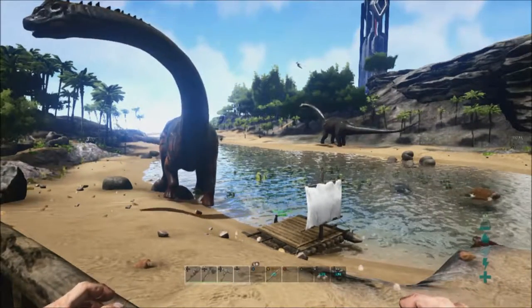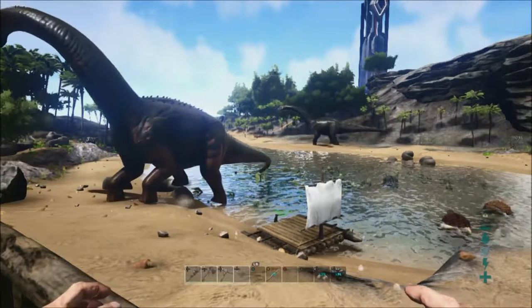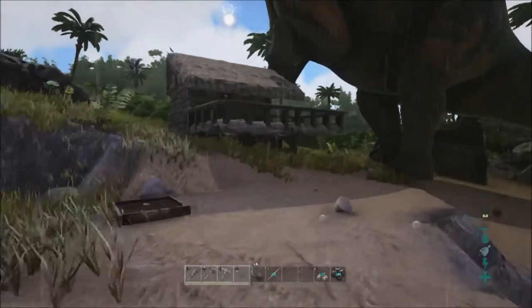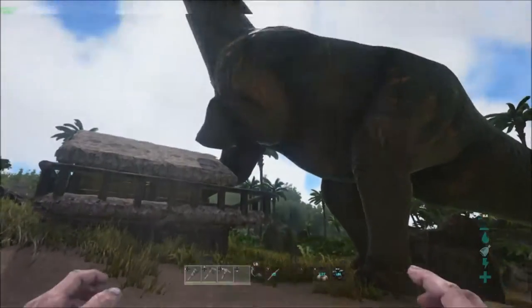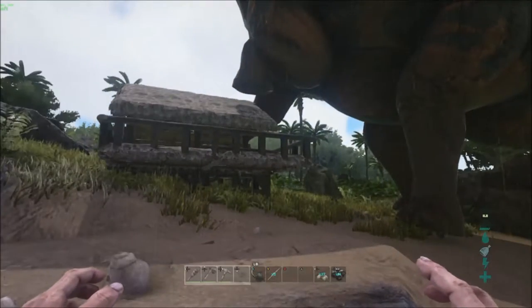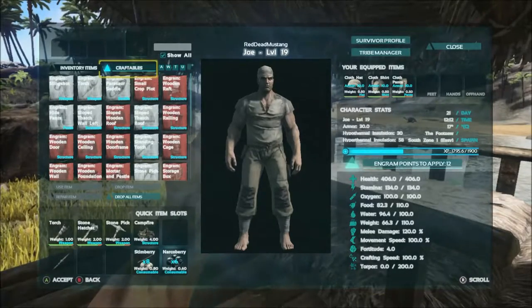I was also concerned he was going to trample my lovely raft, but he didn't in the end. Then in the same session he walked towards my little wooden hut and stood there with his foot up poised — I'm like, is he going to crush it? He was there for a long time, but then he didn't.